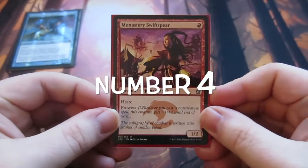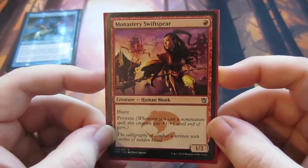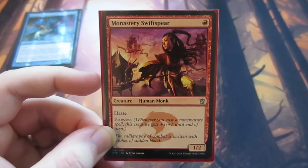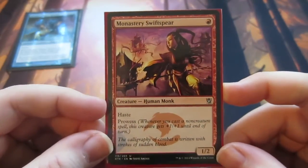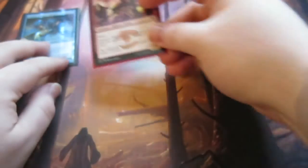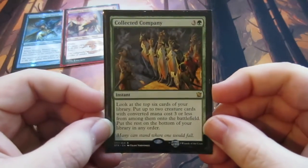On to my second favourite card — it's the old Monastery Swiftspear. I play this in Standard and Modern decks; it's an absolute staple for me when I'm playing red. You know your opponent's face when they see turn one Monastery Swiftspear — the pain has started straight away. You swing it for one on turn one, it has Prowess, and obviously you can just do loads of damage with the Swiftspear. It's an absolute great one-drop and a really good card; I really enjoy playing it.